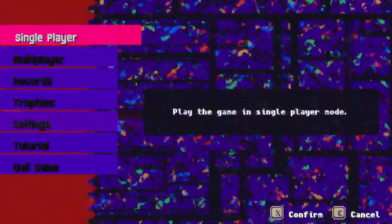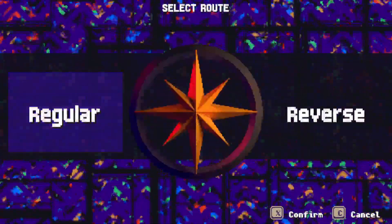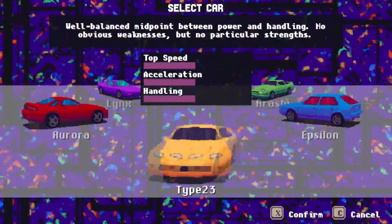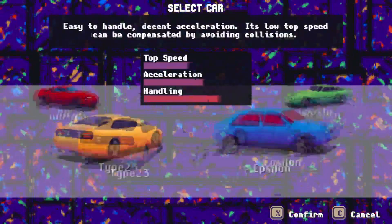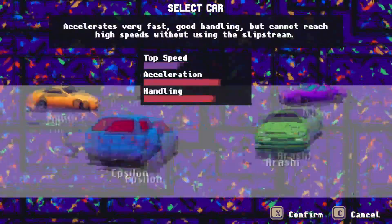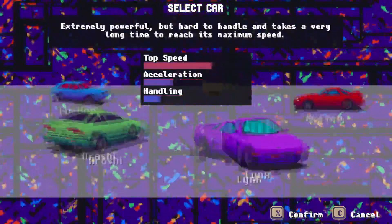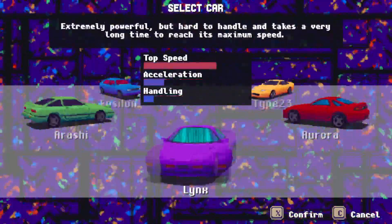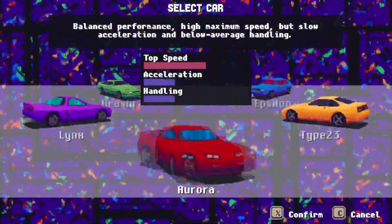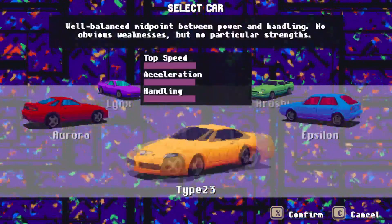Single player mode. Grand Tour — absolutely I'm going to do Grand Tour. Regular. Let's get the regular first before we reverse. Well balanced midpoint between power and handling — easy to handle, decent acceleration. Low top speed can be compensated by avoiding collisions. There's also one that accelerates very fast with good handling but can't reach high speeds without using a Slipstream, and one that's extremely powerful but hard to handle. Let's hit the balanced midpoint and roll with this Type 23.